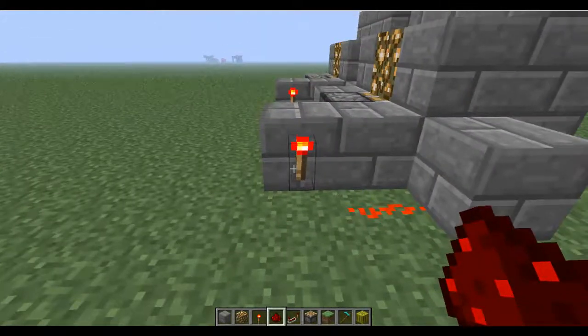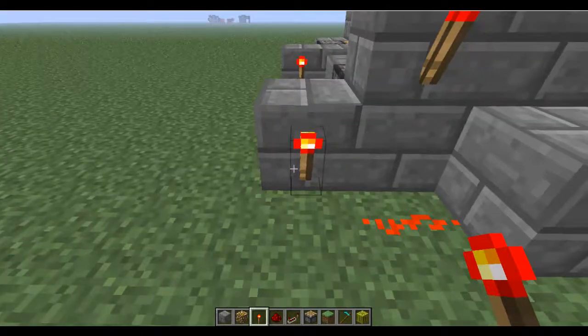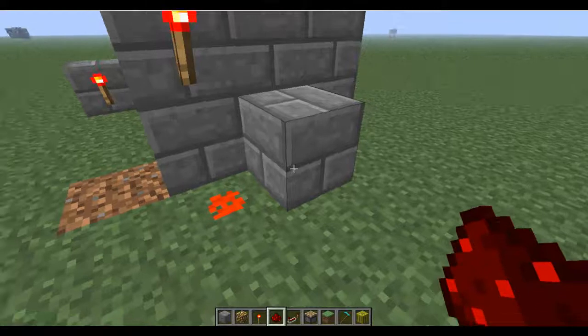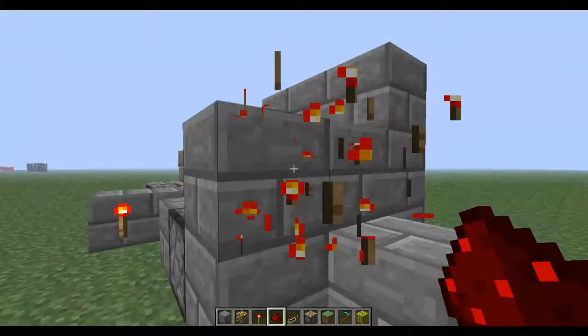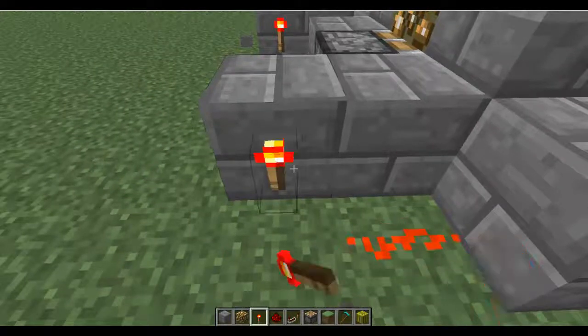What you could do is place that there, place the torch there, and get rid of that. But the problem is it does not travel into this block, so you'd have to place a redstone right there to make it travel. Now, just for aesthetic purposes, I'm just going to do that.